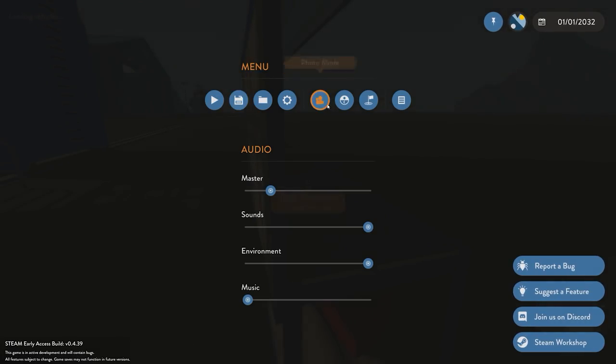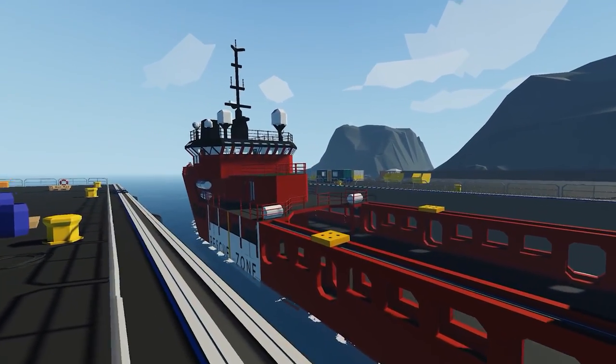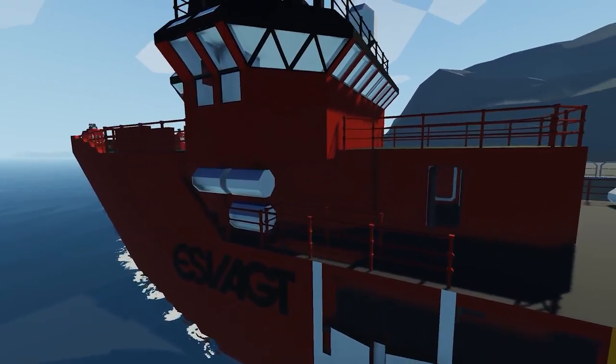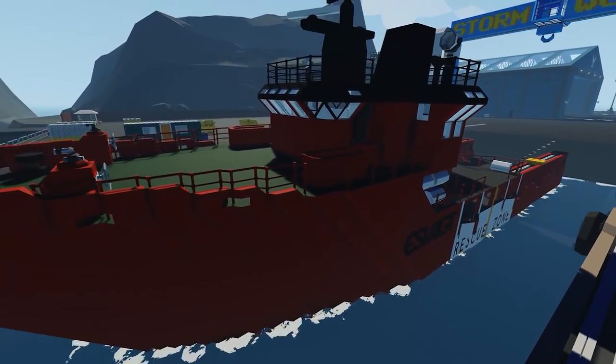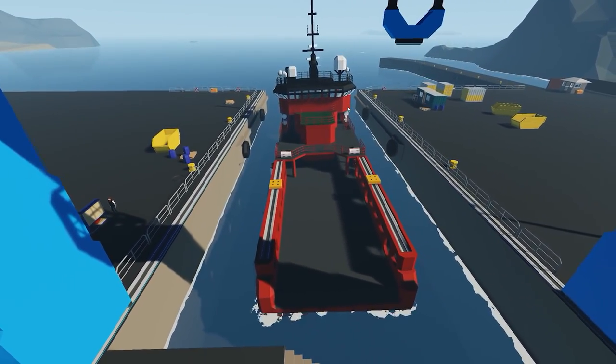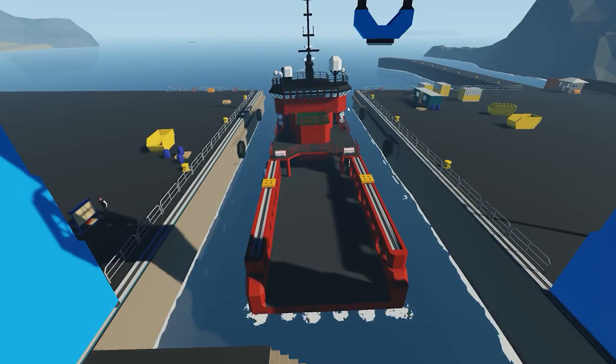We'll spawn in the ship itself to see how it looks after adding the detailing on the top decks, the mast, and so on. Jumping into photo mode — it's starting to come together, looking really nice. I love the white bridge section; it really stands out against the red of the ship. The barrels, writing, and other details really start to bring it all together. The engine room is also starting to look really nice. That's about it for today — comment below what you'd like to see in future videos, don't forget to like and subscribe, and thank you very much for watching. Hope you found it enjoyable and informative — see you in the next video.